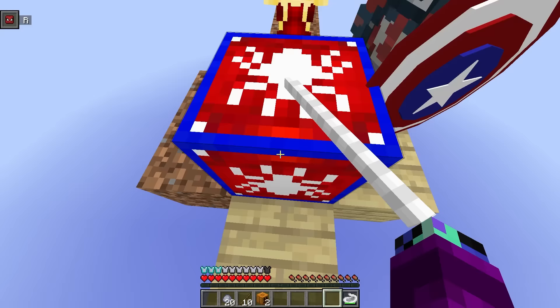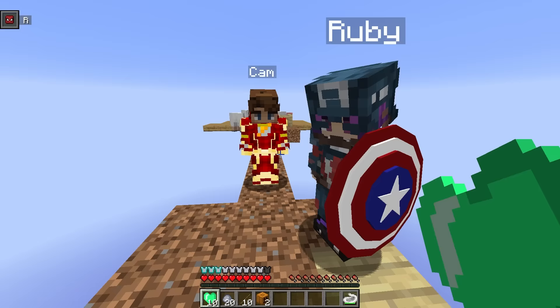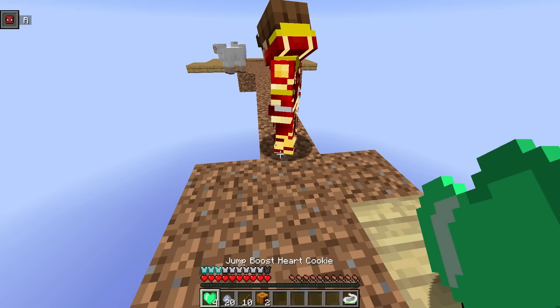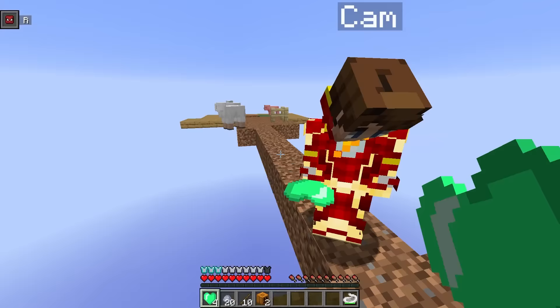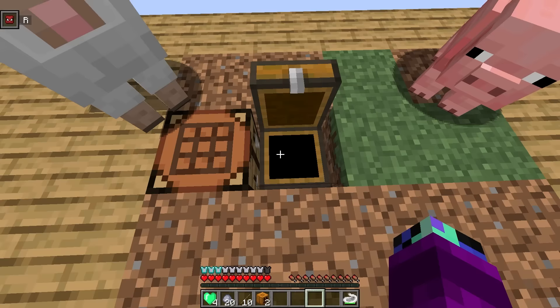It just increased the luck by 69! Let's go ahead and open it. Guys, we got jump boost heart cookies! I'm pretty sure whenever you eat these you get jump boost — this isn't too bad. I got 10, so you guys can have three each and I'll have four. We got some food! We also got something else inside the chest.